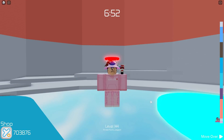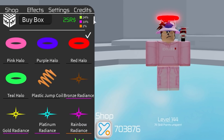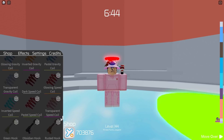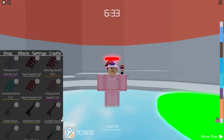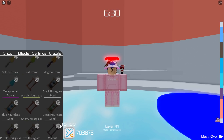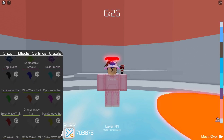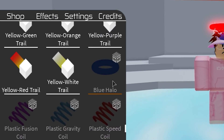Ladies and gentlemen, I present to you the new Tower of Hell update. If we scroll down to the bottom here, as you can see we've got a lot of new items: we've got coils, hooks, trowels, hourglasses, new radiances, new flames, smokes, wave trails, and last but not least the blue halo is back boys.